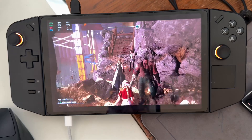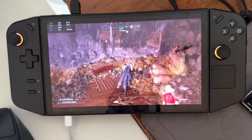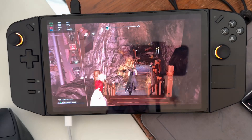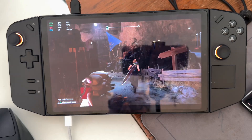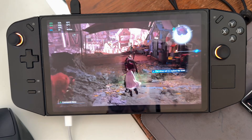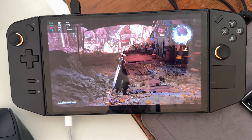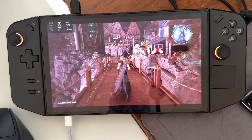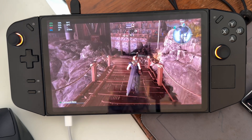If you do play it on Bazzite, there is a hidden lock built in that pretty much makes it so it runs at Steam Deck hardware speed — you have to go through a bunch of different codes to get it to not do that. Then once we get back into town, we are getting about 29-30 frames per second.